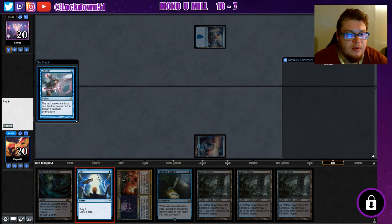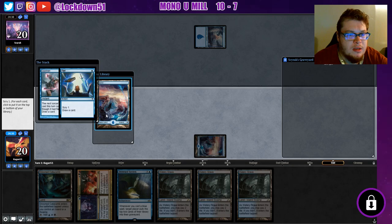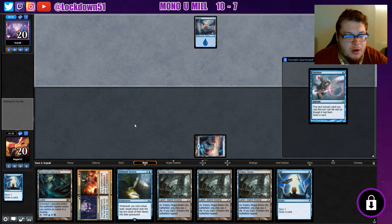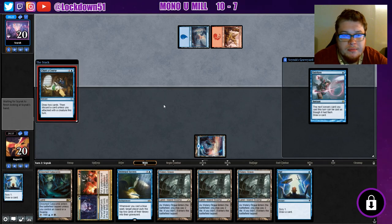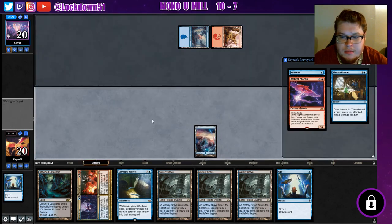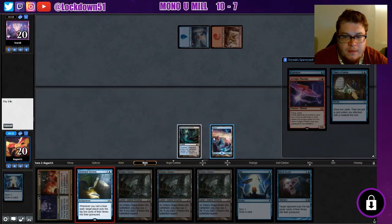We'll both draw a little card, draw another Opt — we're drawing cards. We're playing the Arclight Phoenix matchup here. Not an optimal hand for that right now, not very optimal at all.